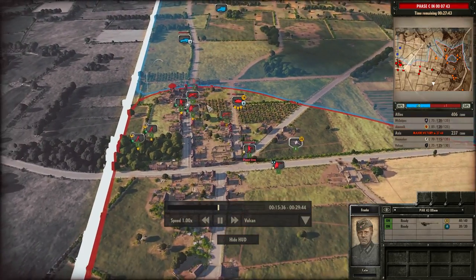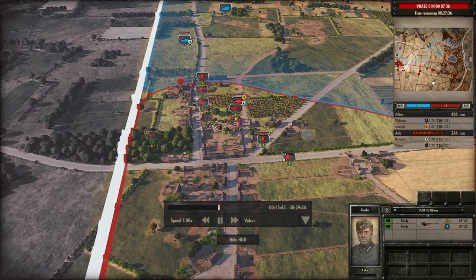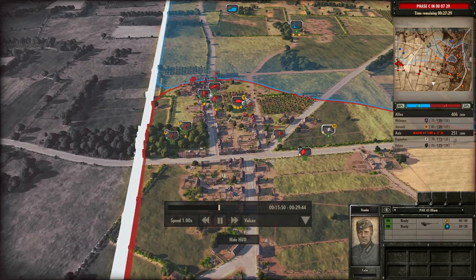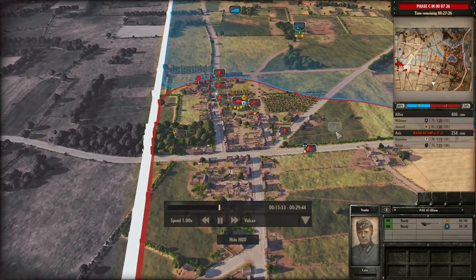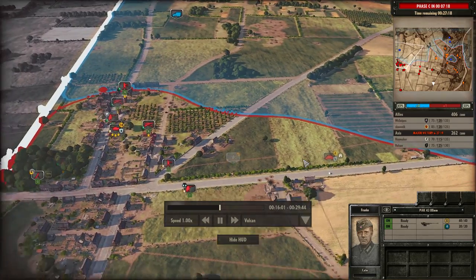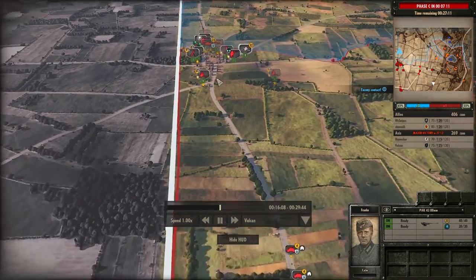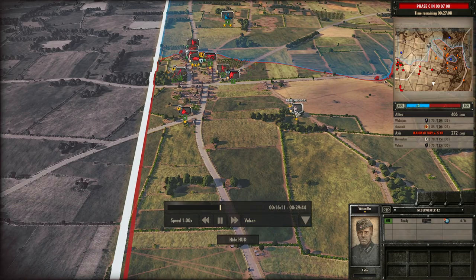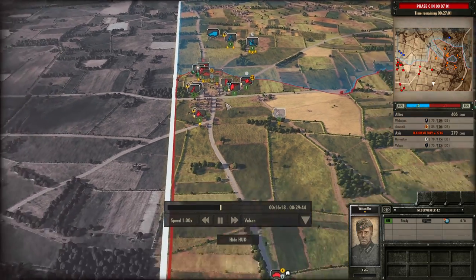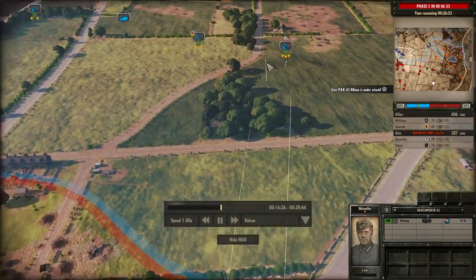I'm moving the Stug back behind these buildings to hopefully get line of sight down the road onto either the M7 or the M4A1. I'm also moving the Pak 43 to the right side to get line of sight, and bringing up a couple of 222s with the recon squad to spot anything in the tree line. My Nebelwerfer 41s are now in position — these are the ones with 30 HE and very large splash damage of 120 metres. I can see two enemy mortars, so I'm going to engage them with the Nebelwerfers.